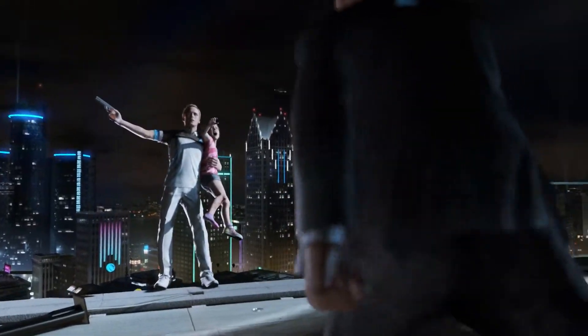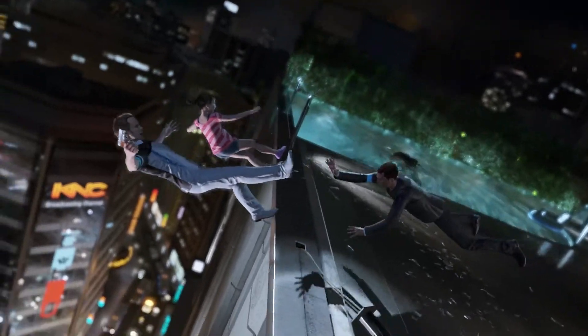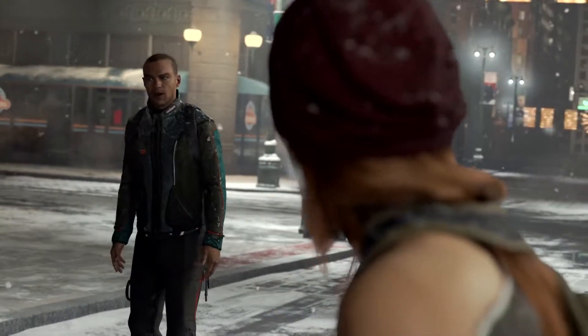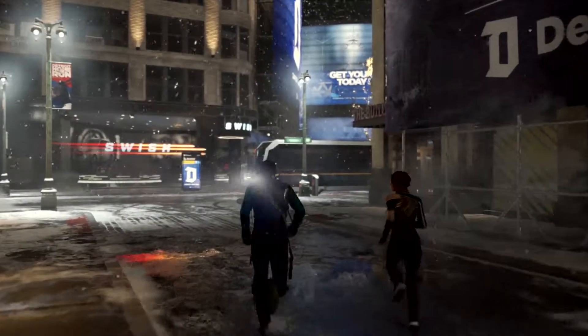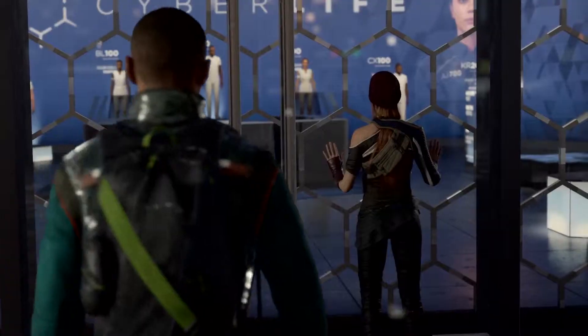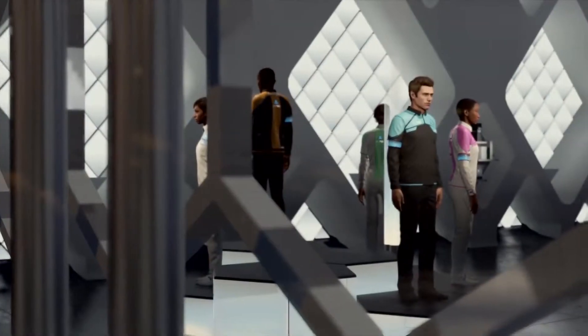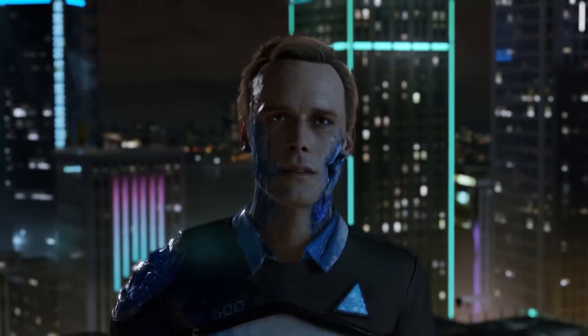Detroit: Become Human continues in the enthralling and captivating storytelling style of Quantic Dream. With an overarching plot that revolves around three androids, the way the story unfolds is based entirely on your decisions. The characters may perish or survive, and the outcome of the game's ending will reflect on every choice made. Made entirely on a new engine, if the story doesn't hook you, the look of the world will definitely keep your eyes glued to the screen with its neo-sci-fi look and gorgeous facial capture that really brings the characters to life.